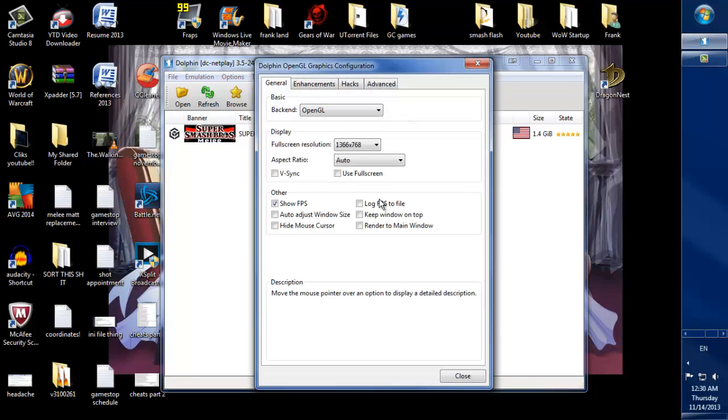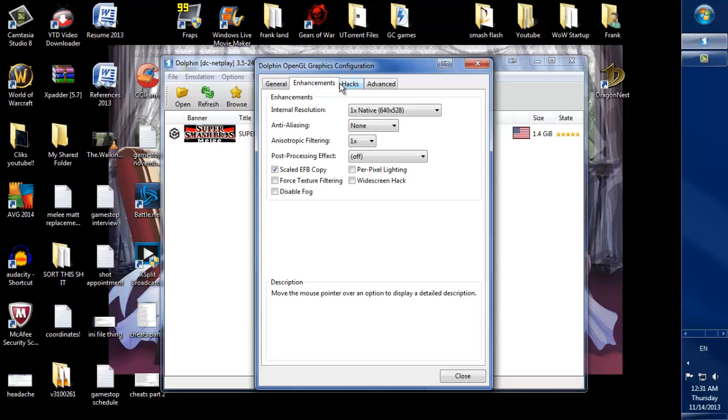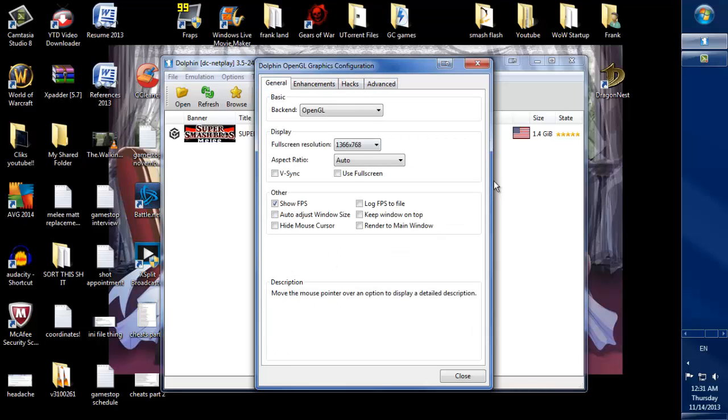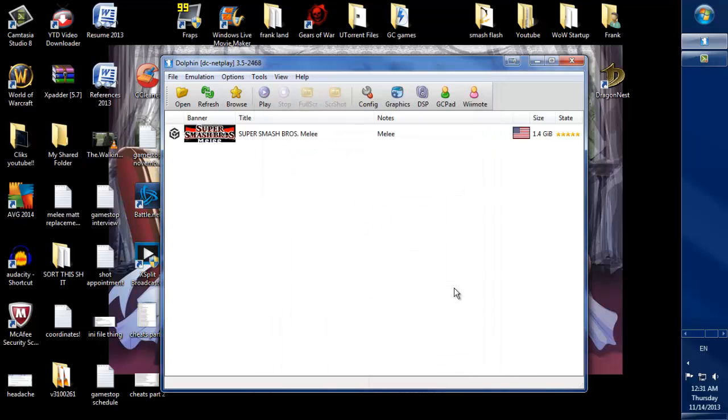The graphics settings don't actually matter — that should just be up to your own specific preferences and how your computer handles the game. As far as I know, graphics should not make a difference. So you should actually be good to go. Now, how do you actually connect to somebody? Let me show you.